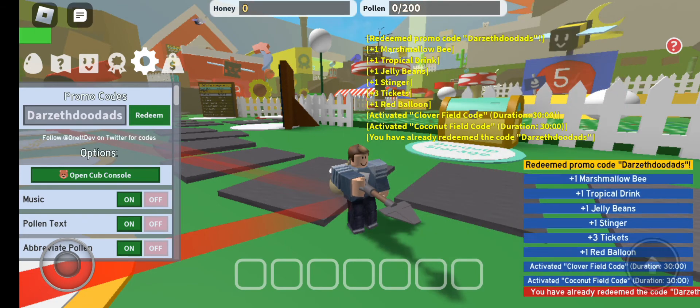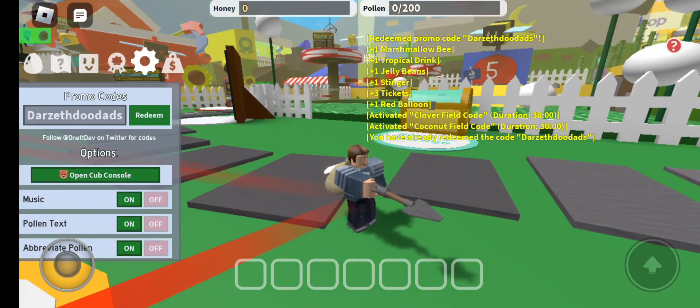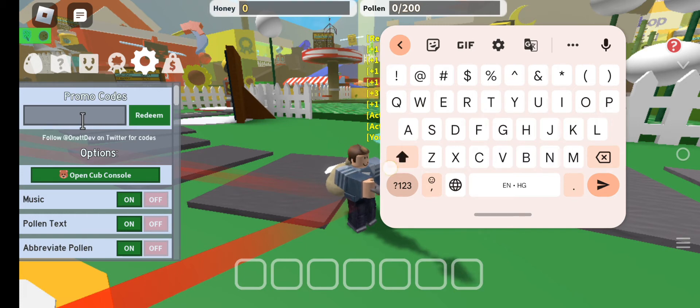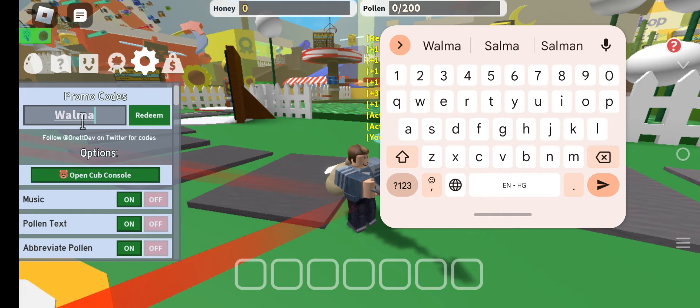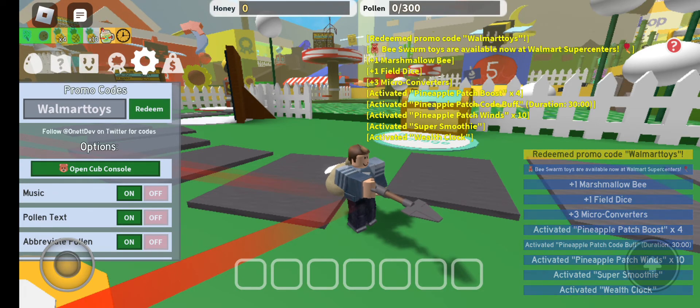Please use this code, and on the right side of the bottom of your screen you'll get some extra rewards in multiple forms. Our next code is Thanks — C-Y-A-S-T-O-Y-T-O-Y-B-O-X. Use this code and you will definitely get some interesting rewards. The next code is WalmartToys — W-A-L-M-A-R-T-T-O-Y-S.